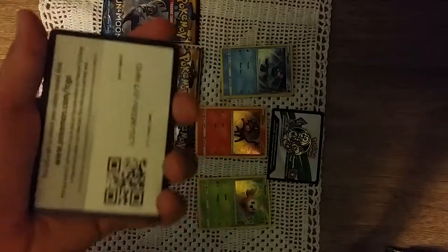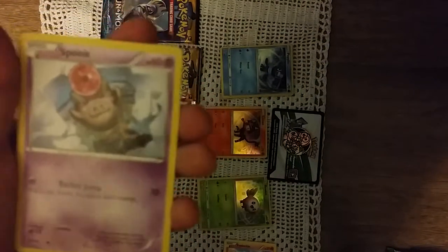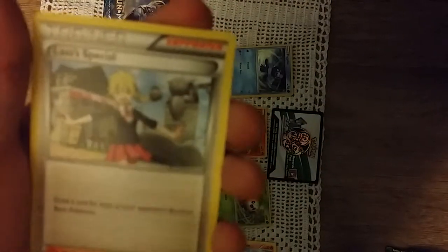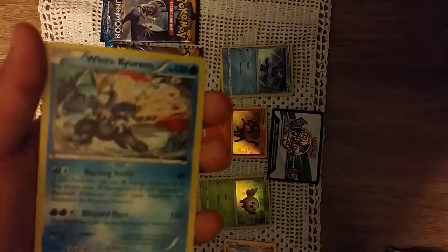Okay, here's the code. Put it from the back. And we've got a Fennekin, Solosis, Riolu, a Spunk, a Diglett, an Arcanine Spirit Link, a Wigglytuff, Lass's Special, a reverse holo Joltikon, and a White Kyurem holo.